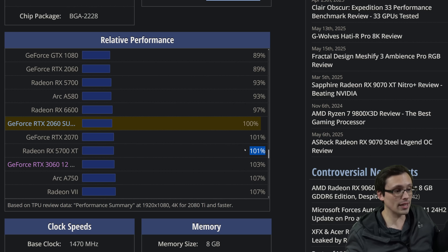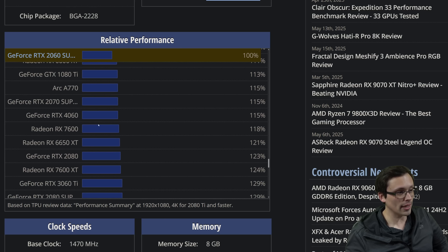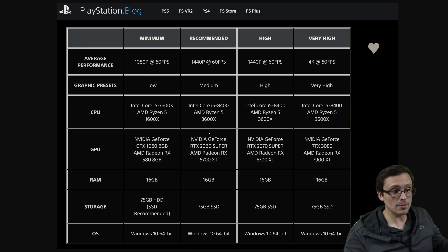Obviously in ray tracing, the 5700 XT isn't even supported, so the 2060 Super would do a better job there. What's also interesting is the PS5 GPU would be somewhere in this general area — about 15 to 20% more powerful than what they're listing for 1440p 60 at medium settings. So 2060 Super and 5700 XT for 1440p 60 medium. Looking at that Eurogamer analysis saying performance mode delivers 1440p 60fps while sticking relatively close to 1440p internally, then using a spatial upscaling method to 4K output — that seems pretty consistent, because maybe the PS5 is doing more like high settings.